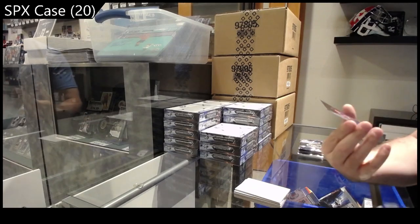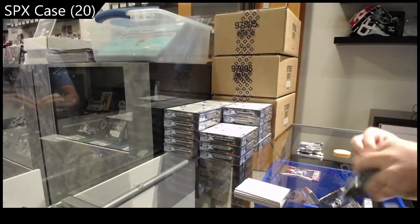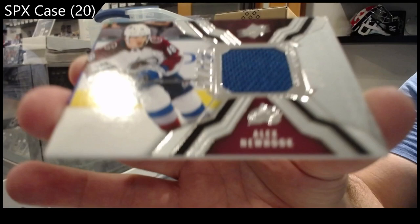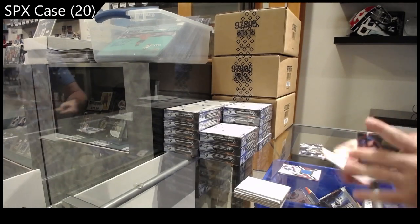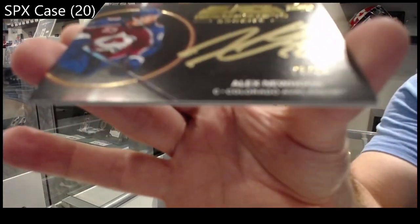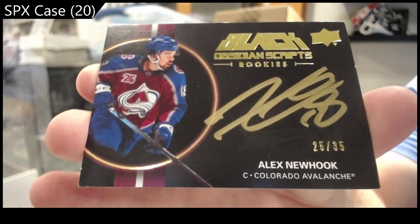We've got a Radiance to 150 of Taze for the Oilers. We've got a jersey of Newhook for the Avalanche — rookie jersey Newhook. We've got number 235 Obsidian Scripts auto Newhook. To 35, that is a beautiful looking card.